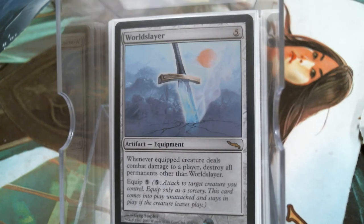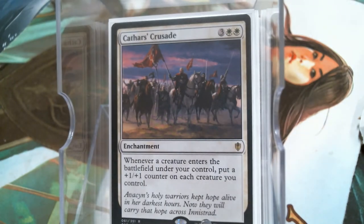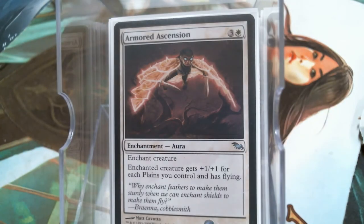Let's look at these four enchantments. We're playing heavy creatures, so we might as well be getting a bonus off of them. Armored Ascension — we're playing Mono White, this can get there. It contributes Flying to whatever you put it on, and on your general it feels like low-hanging fruit, but honestly it is. It's Mono White, it's good.